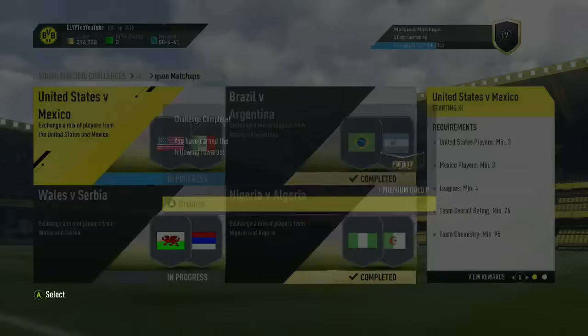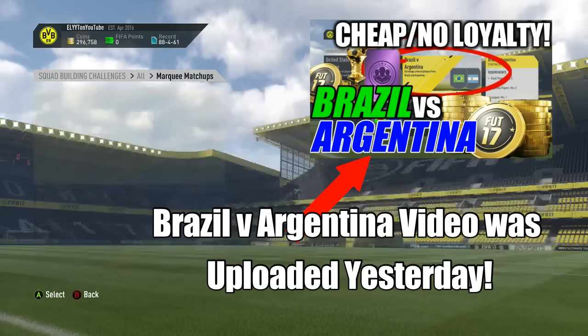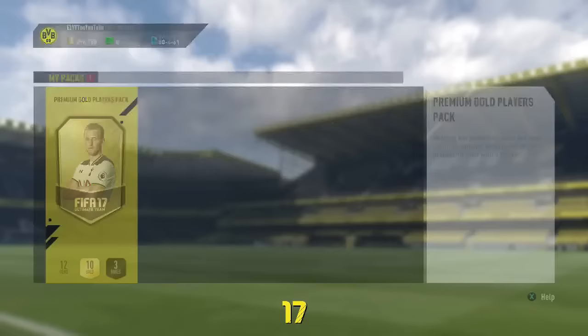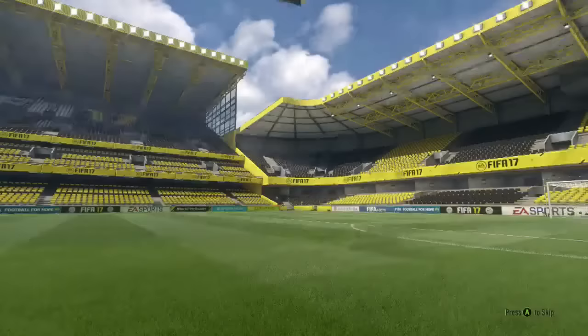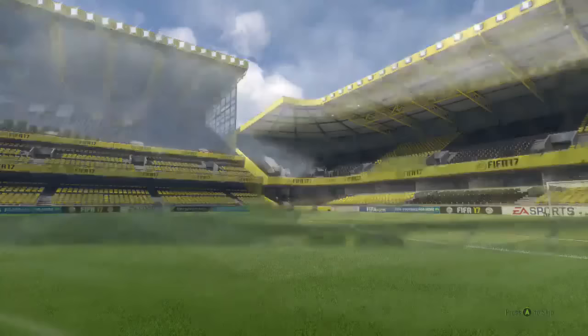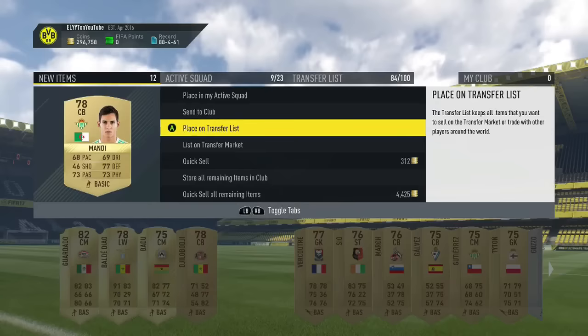Submit it for a 25k pack. Drop a subscription, drop a like if it helps, and let me know — United States vs Mexico or Wales vs Serbia in the comments. My pack luck has been rough lately, but it only costs 11,000 coins to build this squad so hopefully the 25k pack gets me back at least that. We've got a rare gold — it's from Mexico, it's Guardado, and we might even use him in the USA versus Mexico squad builder.